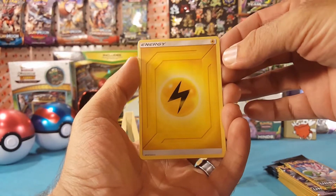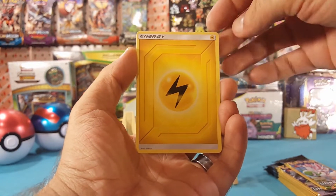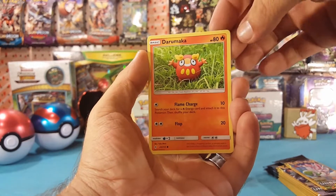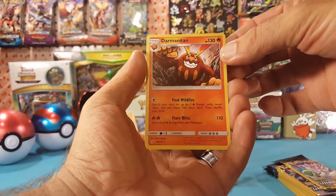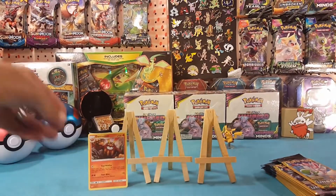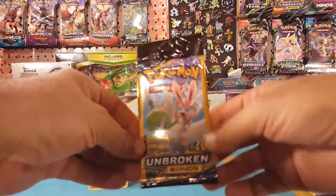Our first energy of the 15 packs with Electric Energy, Darumaka, and Darmanitan, which is a regular rare. Nice pack.